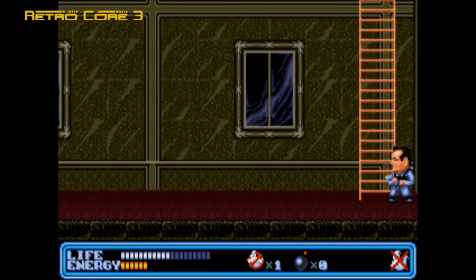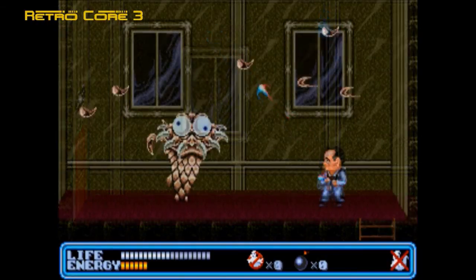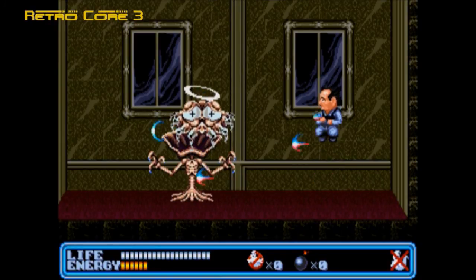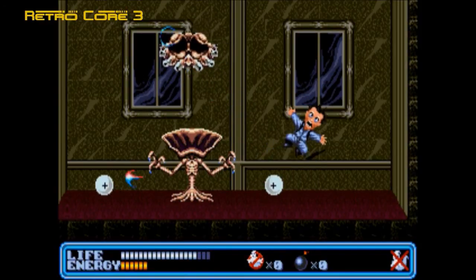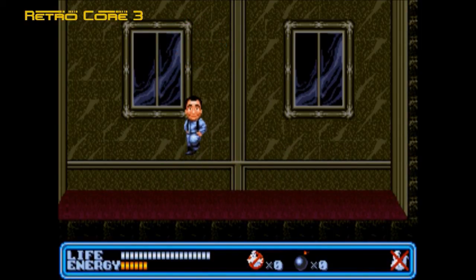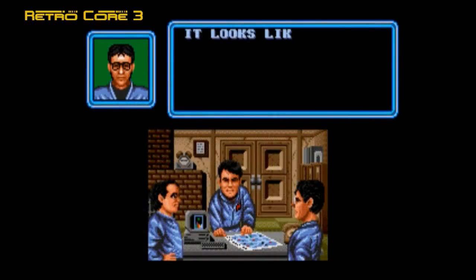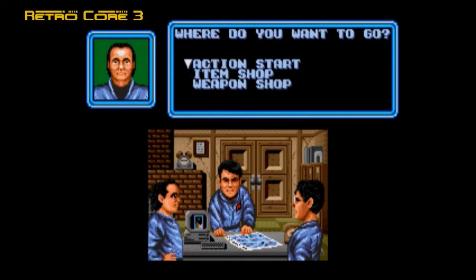Onto the main boss we go. This is the main boss, and he's dropped a segment of the ancient stone. Of course you need all these segments to get to the final boss of the entire game. Once you've cleared out a house of all the ghosts, you go back to the Ghostbusters HQ, get a bit of story, and then visit the shops.